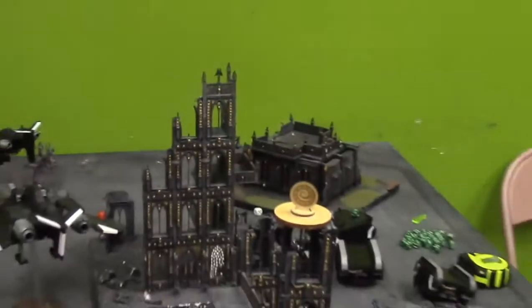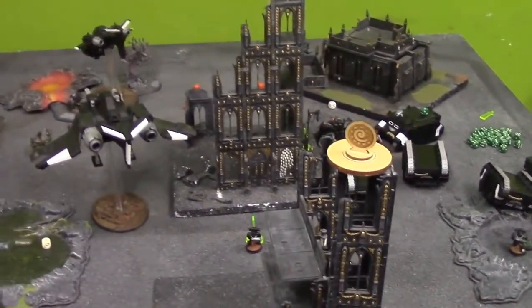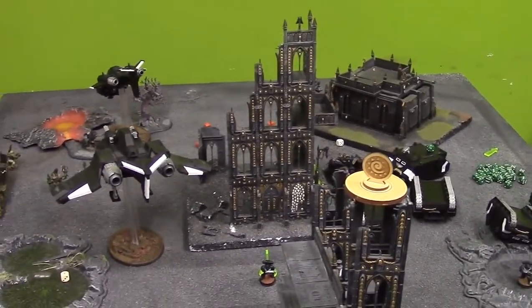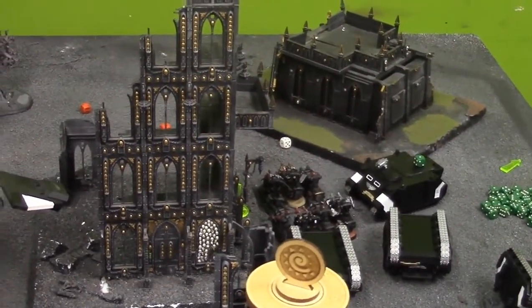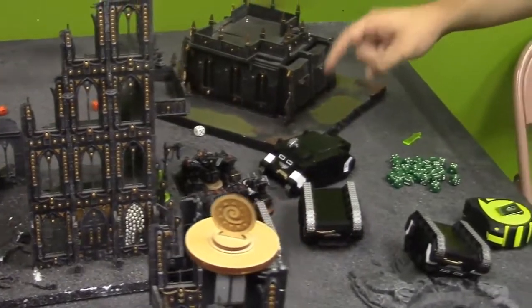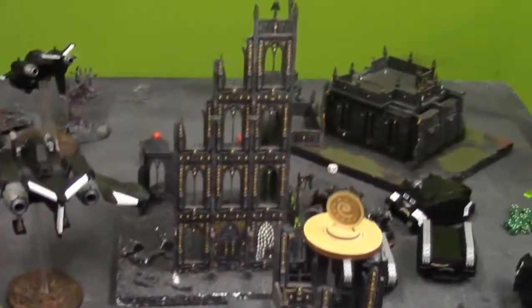Nope — we can call it. Iron Hands win. Good game! Alright guys, we'll wrap this up. What was the unit of the game for Dan? The terrain — cover saves. And for Iron Hands, probably the bikes. It's a toss up between the bikes and the tank — the tank was just dealing out wounds after wounds, but the bikes take it. So if you're looking to build your army, look into bikes. There's still a rhino left. Kill points. Alright guys, we're done — talk to you later.